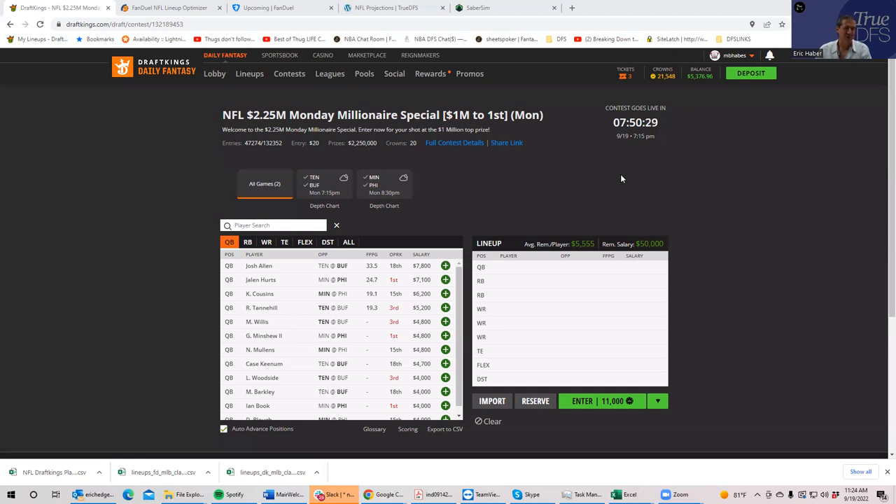I am going to treat this almost like a showdown. The only difference is you don't get those really cheap options like you do in showdown slates, which makes construction a little different. But the approach is the same as on very short slates: try to leave money on the table, make a couple of pivots, and hope the lineup is unique enough without becoming just a bunch of bad plays.